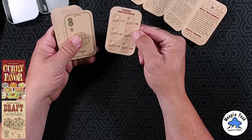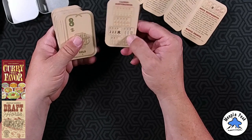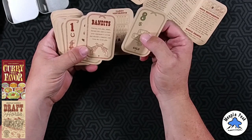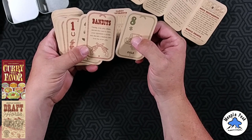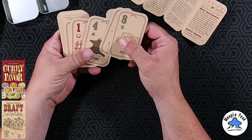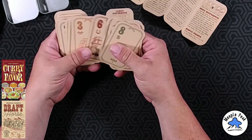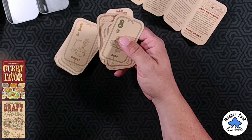Let's take a look at the cards. There's quite a few more in this one. Reference sheet. Cargo. Gold. Bandits — that's cool! During your play phase, discard this card to force your opponent to reveal and discard a random card from their score pile. Yikes, I like it. Nice, simple artwork.